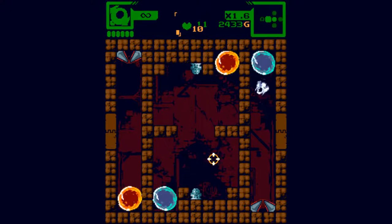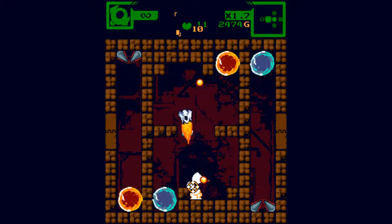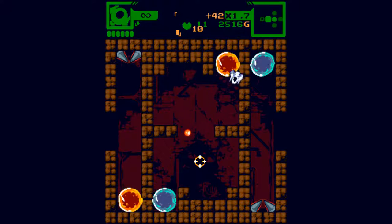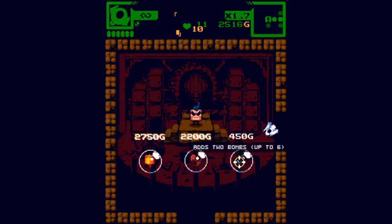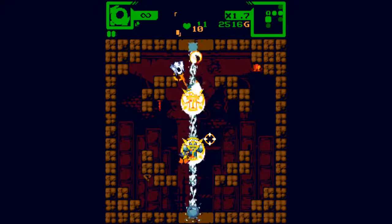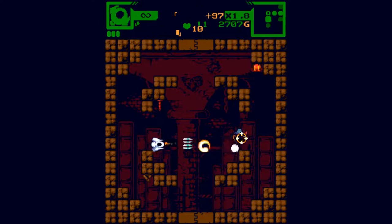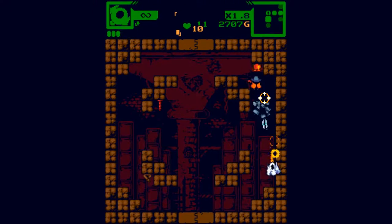Oh right, okay — I did not see those. Adds two bombs, up to six. Recovers two HP — I don't need that. Increase max ammo. I don't have a special weapon at the moment. What's this guy? I don't think I've seen one of those before.